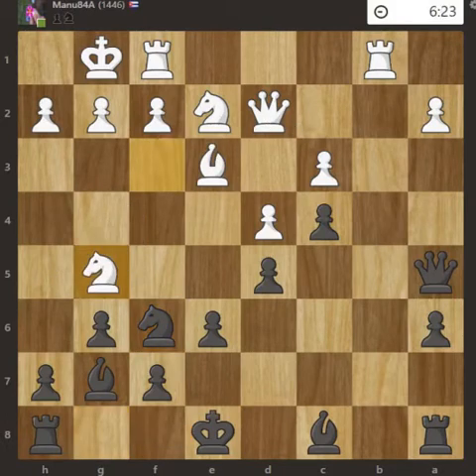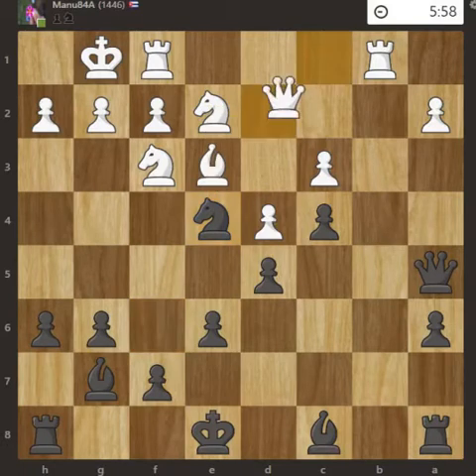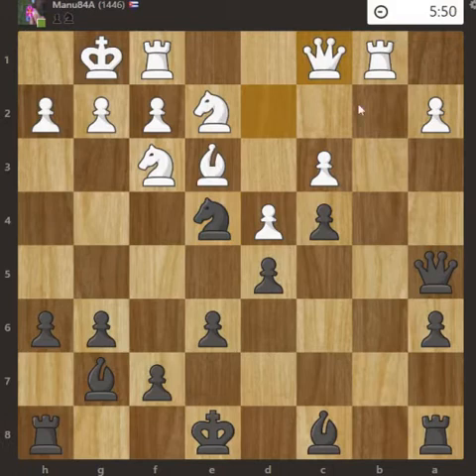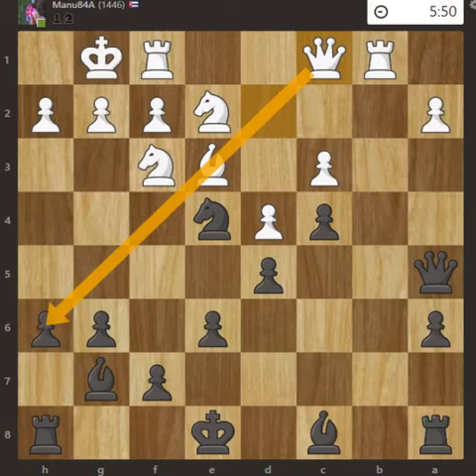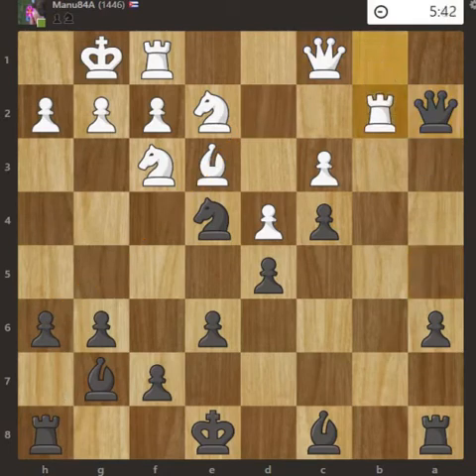Knight to g5, h6 — I want the knight to go back. Knight to f3, Knight to e4. This threatens the queen, so Queen to c1. White doesn't want to leave this diagonal open. If I castle, White could gain a pawn advantage here, so Queen to a2, Rook to b2 — again attacking the queen.